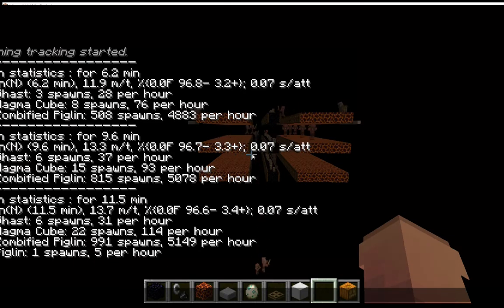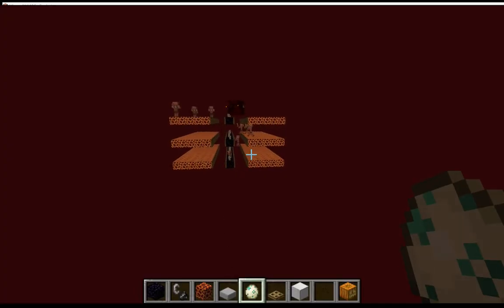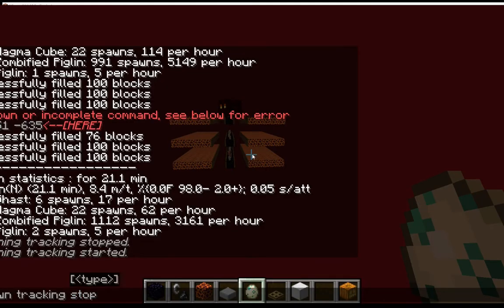That is what we're going to be using to compare this sample setup to one about 200 blocks higher in the world. We've gotten our data point. We've been letting this run for a little bit, just continually spawning. Keep in mind that the number we're trying to compare to was 5,149 zombie pigmans per hour down at y equals 1.